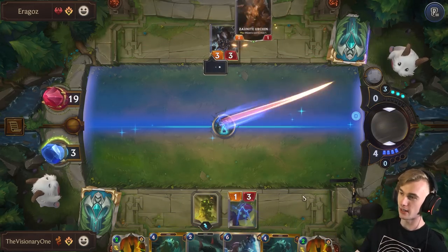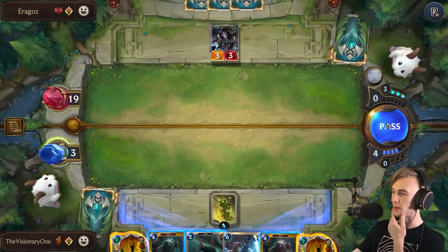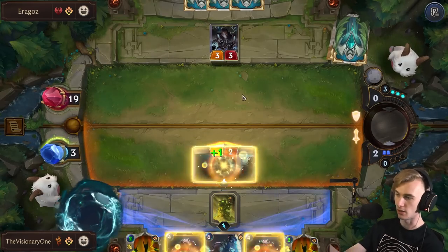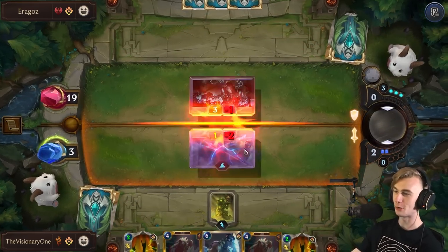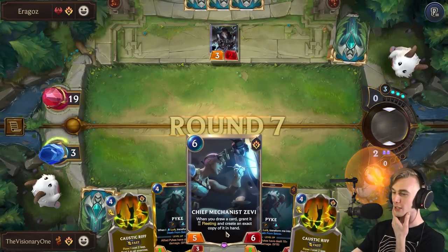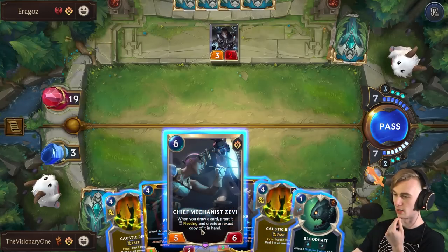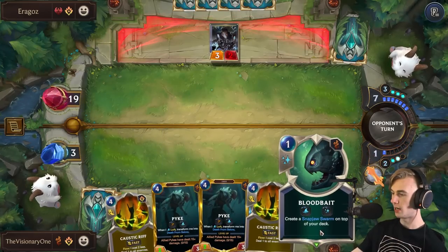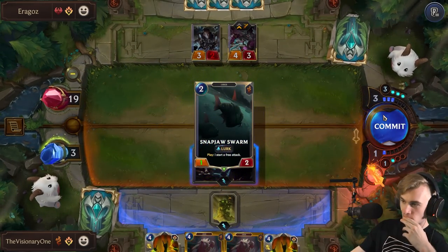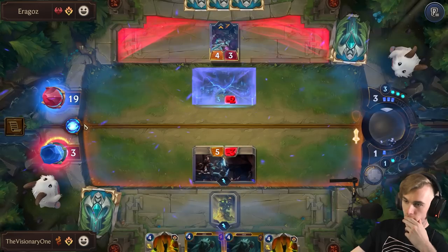The only thing we have to worry about is his Get Excited cards — he'll probably just save them for Pike. That's the only scary thing. Also our Pike has no attack — that's the other scary thing. I'm going to play this now. One Lurk, and this does one damage. If this did zero damage we were in trouble because that's just a wasted unit basically. I think first things first we drop Zevi, we drop Pike and we attack. We drop Zevi — our next card we drop will be Bloodbait probably.